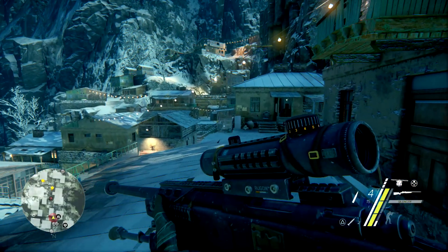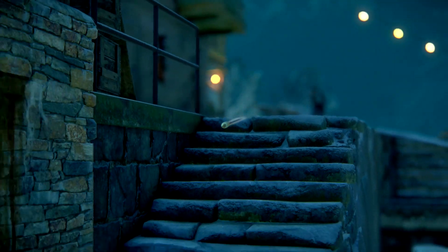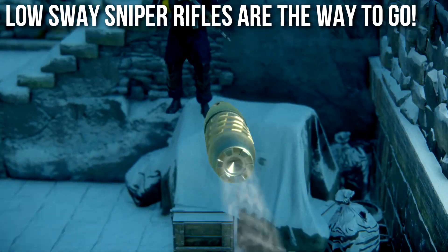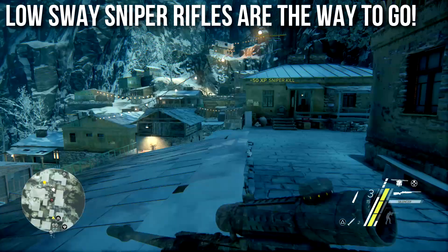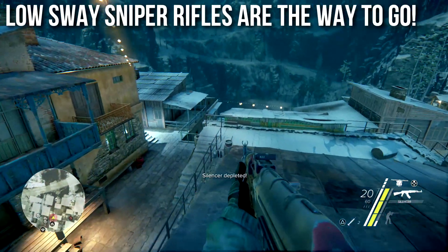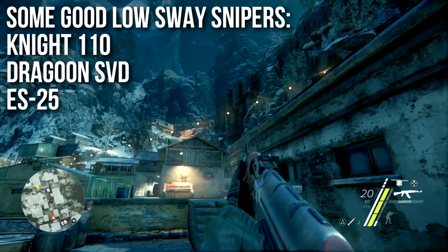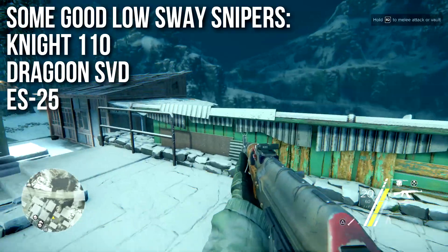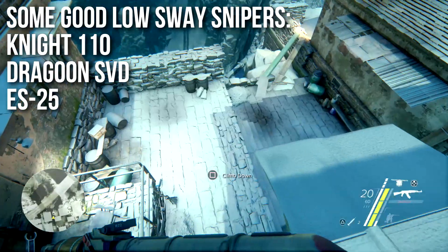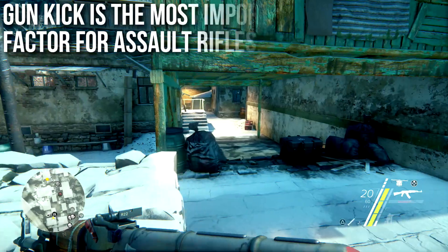Sway is the most important recoil component for sniper rifles, because you're going for one-shot kills and can't afford to miss. There's often a long delay between shots, so recoil doesn't matter as much. The best low-sway sniper rifles in the game are the Knight 110, the Dragoon SVD, and the ES25. If you want pinpoint accuracy at super long ranges, those are the way to go, though keep in mind not all of them are high damage or quiet.